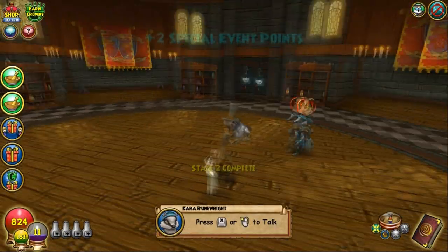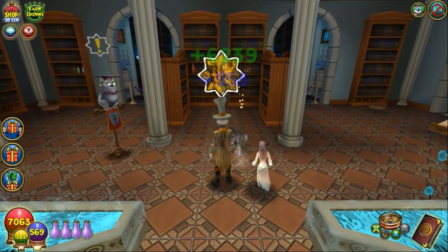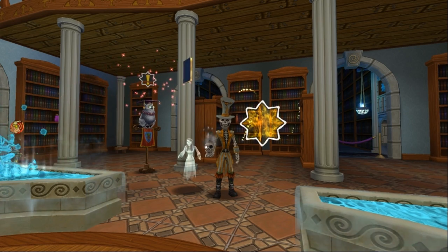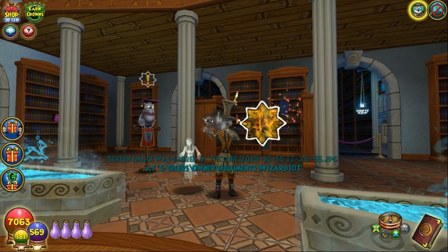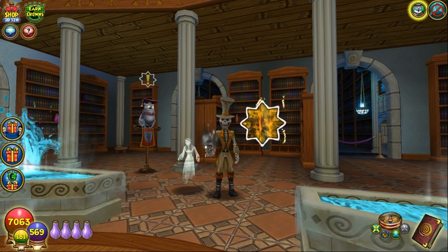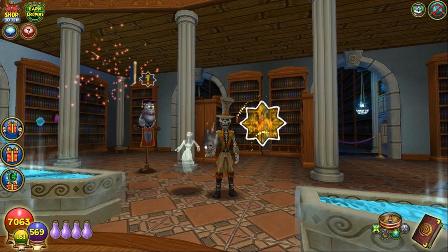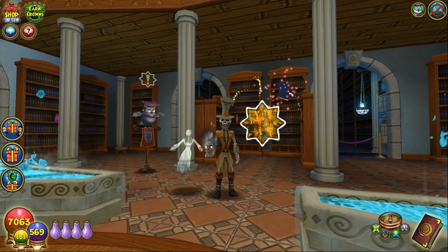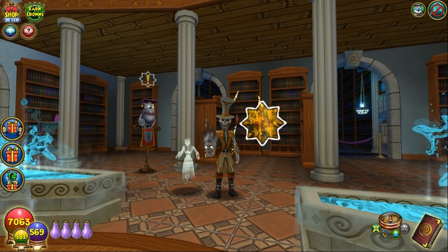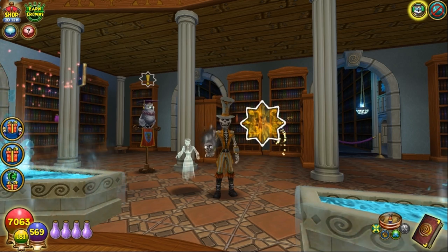That is going to be the end of this video. I don't want to make this a 30-minute video, so I'm cutting it into two parts. Guys, that is stage one and stage two — deck setup, pet setup, everything you need to know for the Balanced Decathlon in the first couple of stages. I'll do the next two stages in the next video. If you enjoyed this video and it helped you out, please like, subscribe, share. Until next time, this is Skellenostick reminding you that whatever else you do, always love the game.